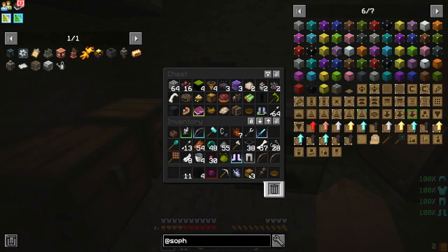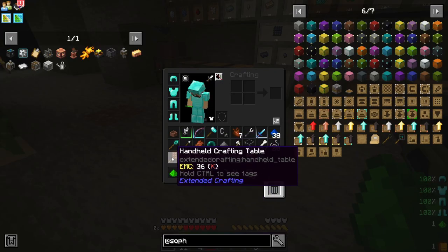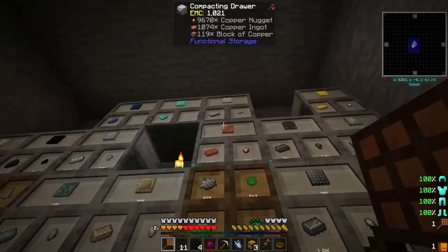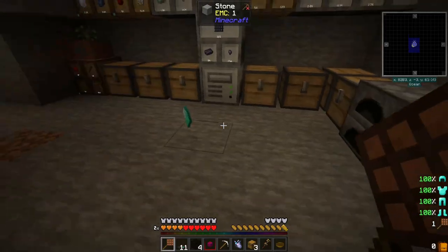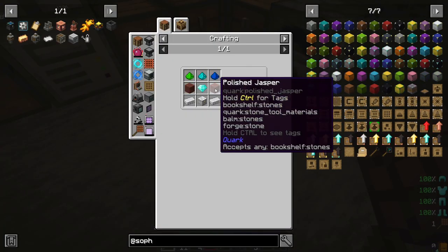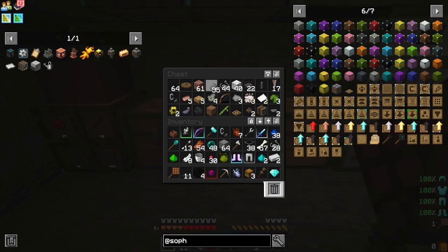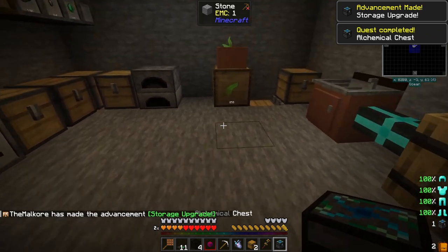One of the things that was suggested to me is take a normal chest and turn it into an alchemical chest. I'm not sure if that is going to do well. We need two of these, one of these — and it looks like two stones. So we have the alchemical chest, which is a quest.